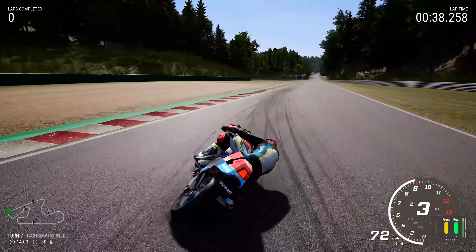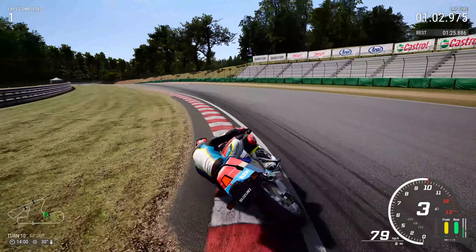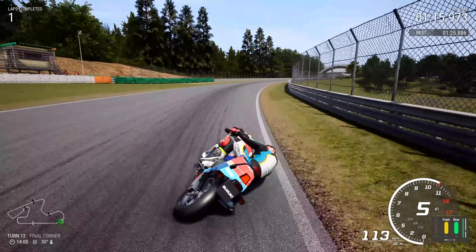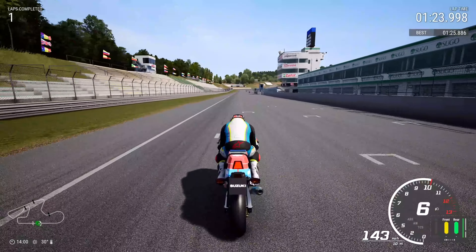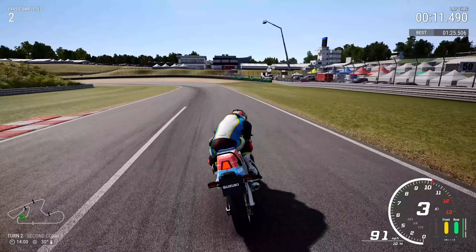Going into the right-hand side, a little bit too wide for my taste, into rainbow corner, but we're still on board the motorcycle and still ahead of the ghost. I do leave the ghost on for your benefit, but in this video I found myself racing it too much, which really annoyed me. I was tempted to turn it off, but I understand you guys like it so I left it on. We now go into the 110R corner on the right-hand side. I'm a little disappointed that particular part isn't included in this fast track version of Sugo.